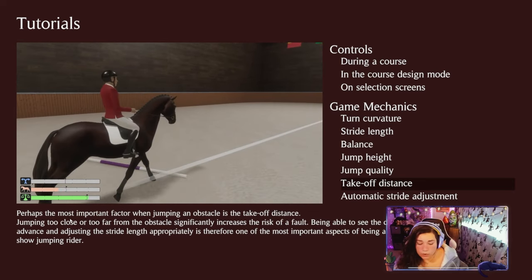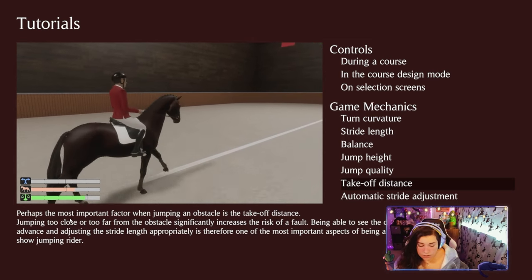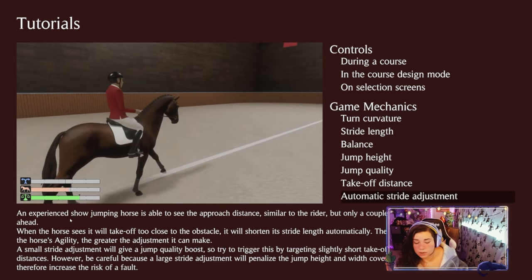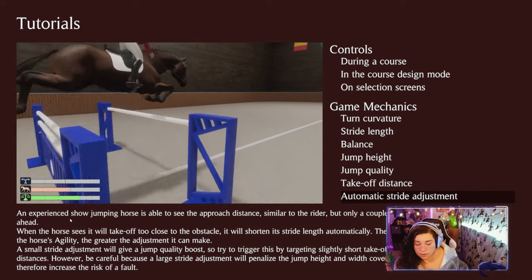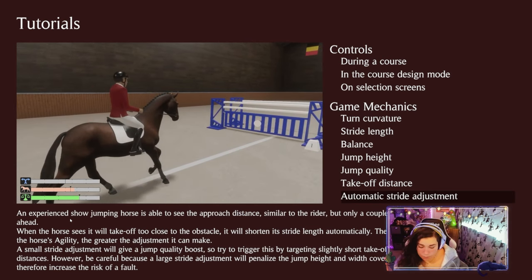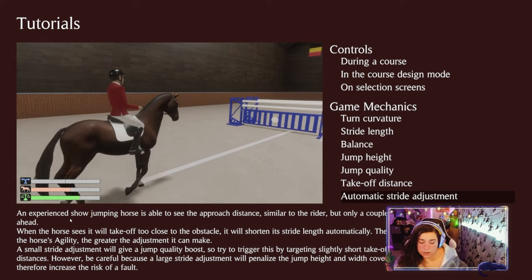Perhaps the most important factor when jumping an obstacle is the takeoff distance. Jumping too close or too far from the obstacle significantly increases the risk of a fault. Being able to see the distance in advance and adjusting the stride length appropriately is one of the most important aspects of being a good show jumping rider. An experienced show jumping horse can see the approach distance a couple strides ahead. When the horse sees it will take off too close, it will shorten its stride automatically. The higher the horse's agility, the greater the adjustment. A small stride adjustment gives a jump quality boost, but a large adjustment will penalize jump height and width coverage, increasing the risk of a fault.